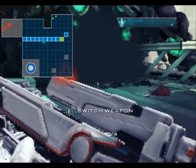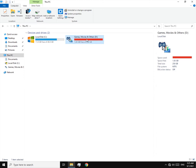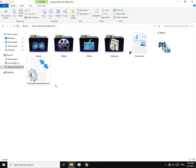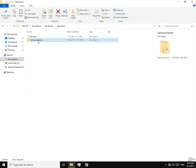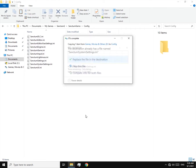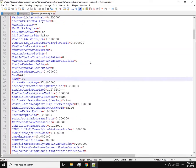I edited the configuration file a lot. You can download it from the description. Here it is — now copy it and go to Documents, My Games, Sanctum 2, Sanctum Game, and Config. Now paste it and replace.